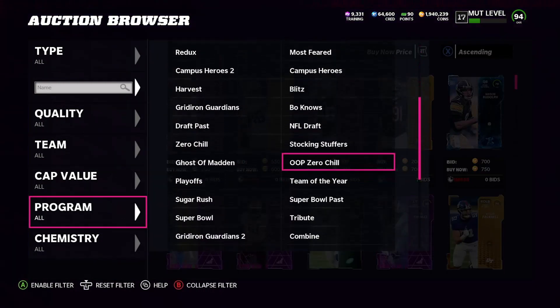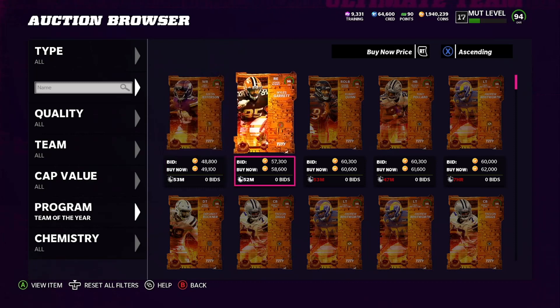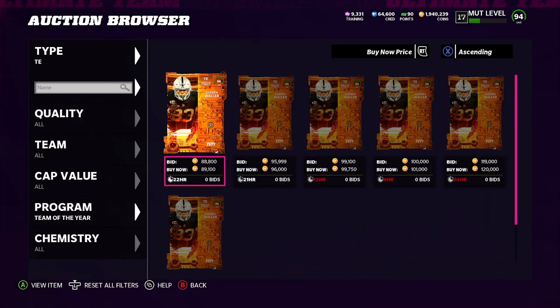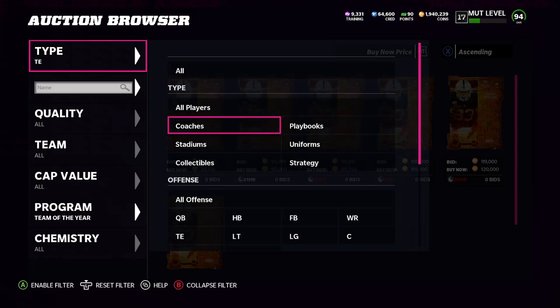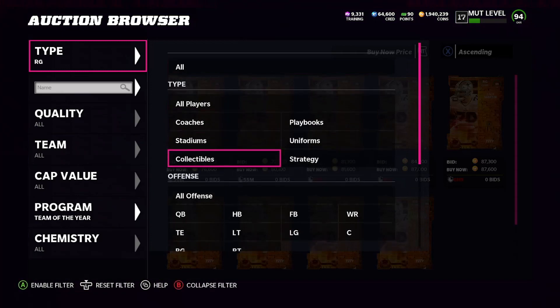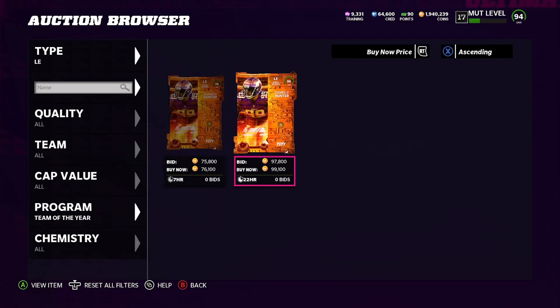You just want to pick certain Team of the Year players because certain ones go for a lot more coins. Coming over to Team of the Year, you can see base price at 49,000 coins, 50,000 coins, 55,000 coins — that's what it's going to cost to make the set. I'll give you three cards to choose from. First is Titan Waller, up for 89,000 — if you build it for 50K and sell for 90K, that's a 40K profit, that's a W. Next is right guard Zach Martin, up for 80K — build for 50K, that's still a 25-30K profit. And then Daniel Hunter is up for 76K to 99K — I'd probably sell for 79 to 85K, so that's a 30-35K profit as well.